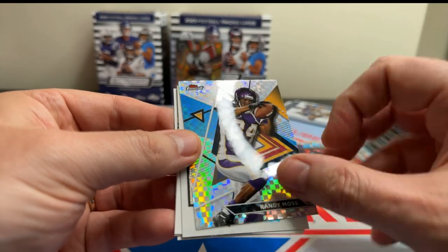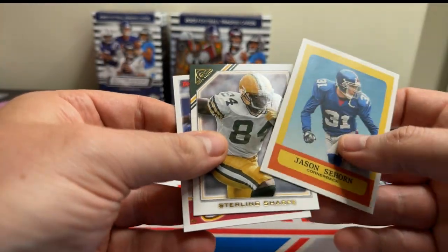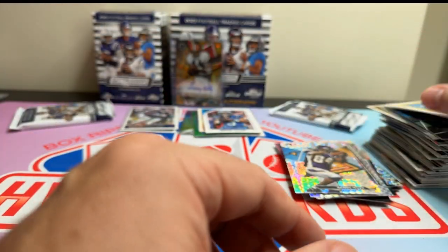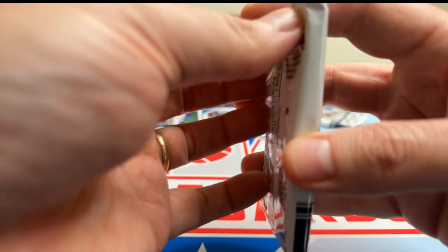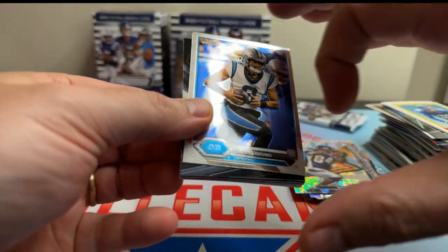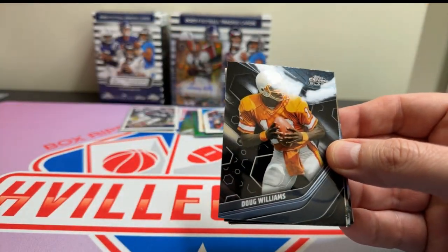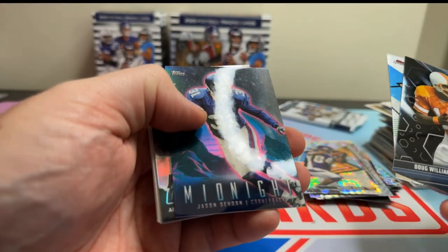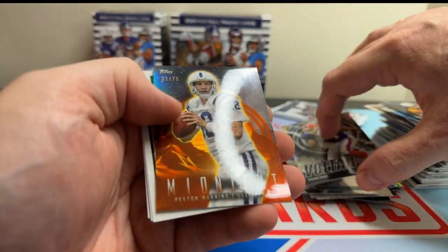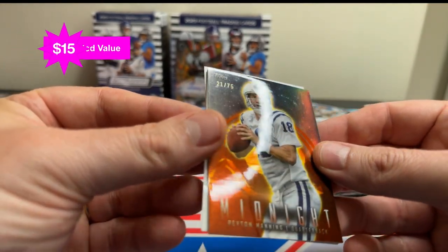Randy Moss. Love it. Mike Singletary, Seahorn, Sterling Sharp, and Kurt Warner. Last two packs and we found our auto. Let's see what else we can find. We found a Bryce Young on the Topps Chrome. Doug Williams on the black. Heinz Ward, Seahorn, Andre Reed — Refractor. There we go. Peyton Manning on the midnight, out of 75.